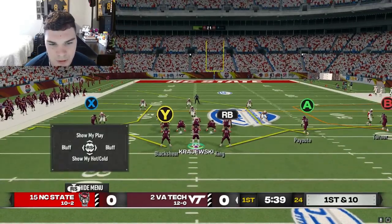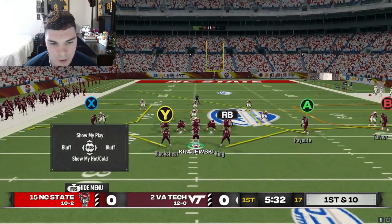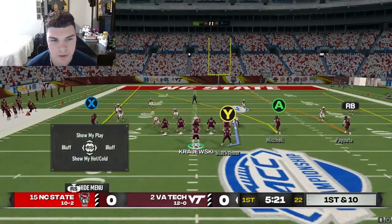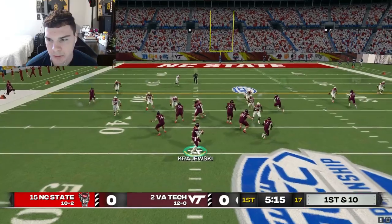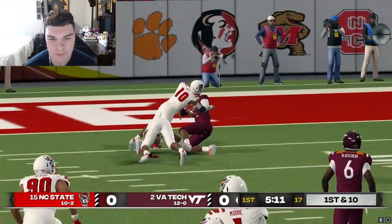We get this two double cloud look again. We're going to want to read the boundary - we could potentially have Sims and then work down to Blackshear. Straight into a four verts - safety's walking down, this means it's going to be cover three. We could have Payot up the seam here. Got him - what a catch by Payot.